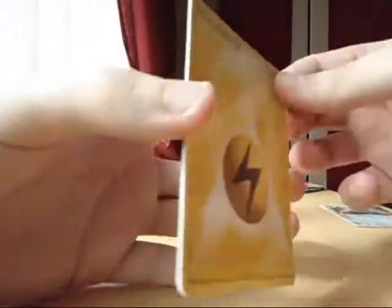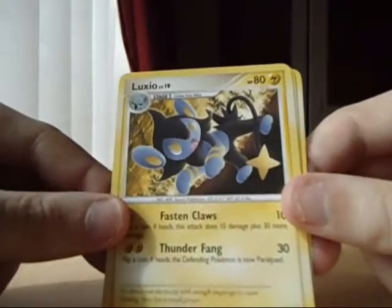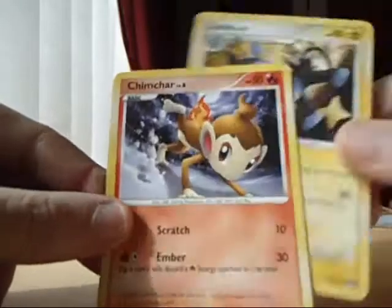We've got a Lightning Energy, Luxor — cool, awesome artwork — and a Chim Charm.